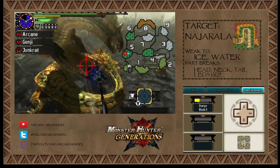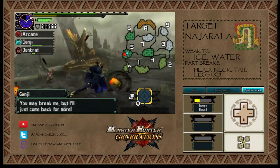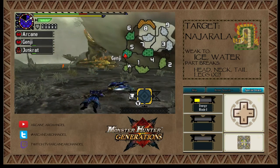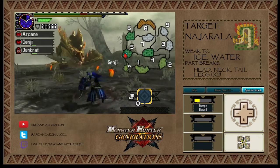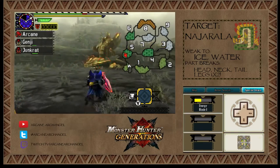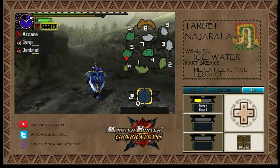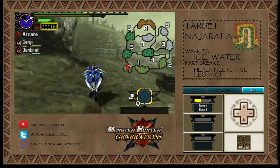When you're in Axe Mode with Charge Blade and you charge up the shield, it'll give your axe moves — I think it's a 5 or 10% boost in power. It's a pretty nice boost. So it's normally good if you're going to be using Axe Mode a lot to charge up the shield, even if you don't use that big discharge — the charged-up shield will still give you a significant power boost.